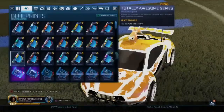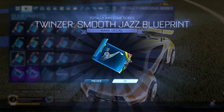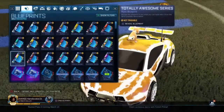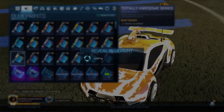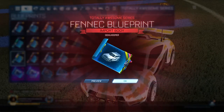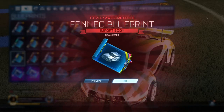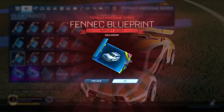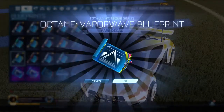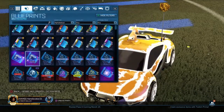Five left - come on. Another Blender. Two left. I looked at the blueprint and saw white along the bottom between the wheels and I was like no. Last one - it's a Vaporwave. Let's check on these blueprints.